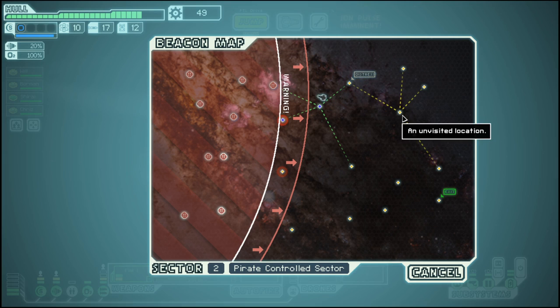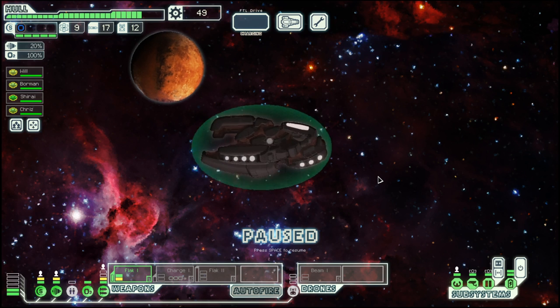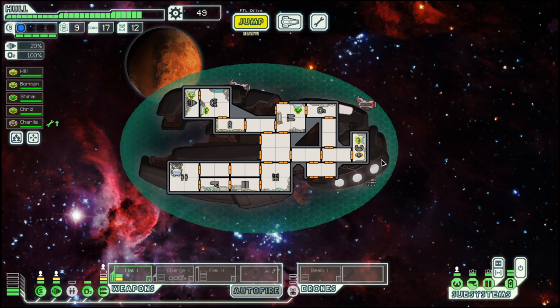There is a distress here. We got a crew member and this one is human, so we will put him on piloting so we can have the Sultan here on a system that actually needs power.